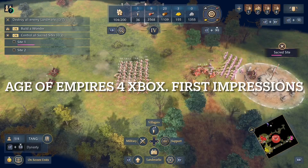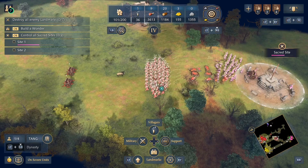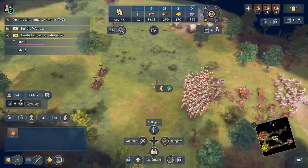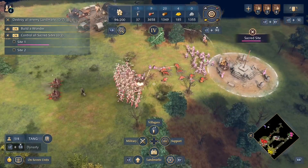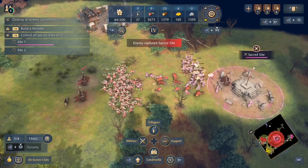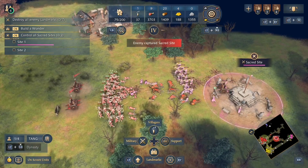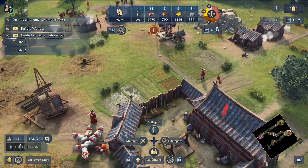Hi everybody, welcome to the channel and to this video where we're going to be having a look at Age of Empires 4 that just dropped on Xbox yesterday. It's currently available in the Xbox Store or you can play on Xbox Game Pass. We knew that Age of Empires 4 for Xbox was coming sometime soon, but we weren't quite sure exactly what date it was coming until yesterday when Xbox announced it was launching the same day — so that was a really nice surprise.